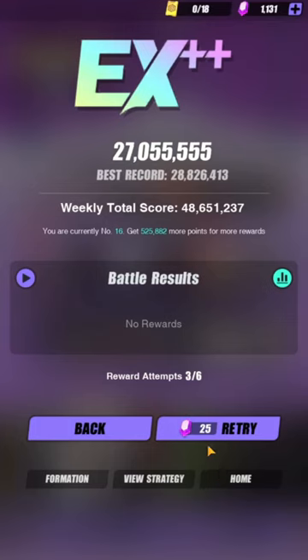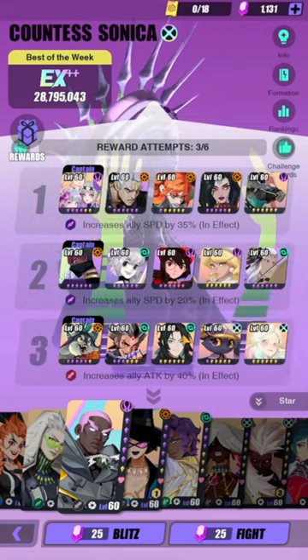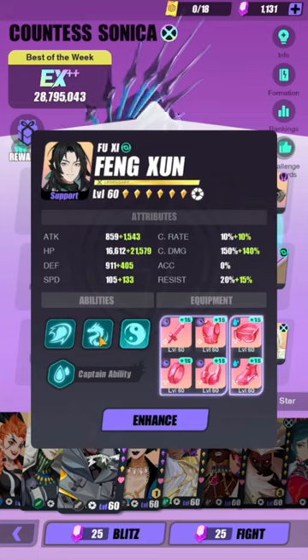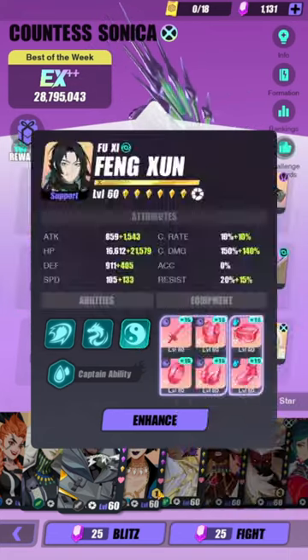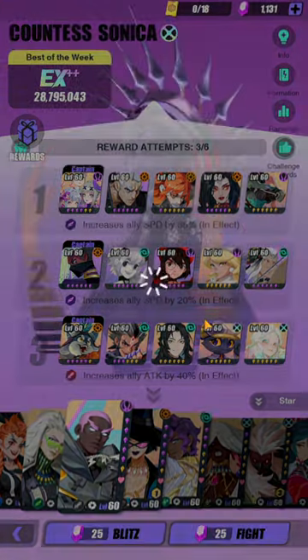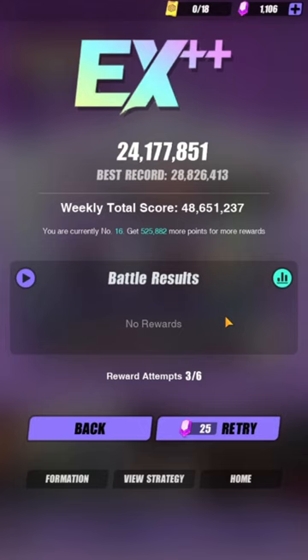Maybe I can remove Sachiko and add Tavor. This time I don't have a unit that can consistently apply attack buff to the team, so I'd really need to rely on the Heaven's Wheel effect. The problem is it's very RNG, and without skill-ups the Marshwind effect is only up 50% of the time. But Sonica does reset my cooldown, so that's a bonus. Okay — about 3.7–3.8, it's about the same damage.